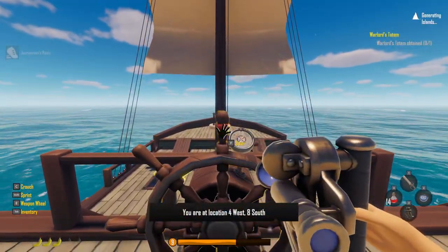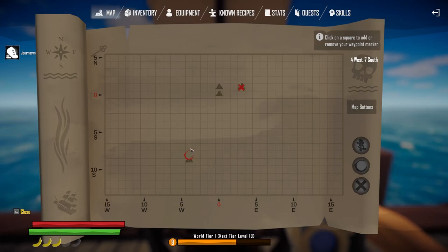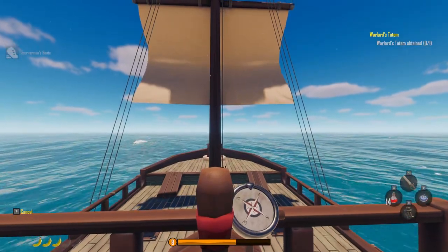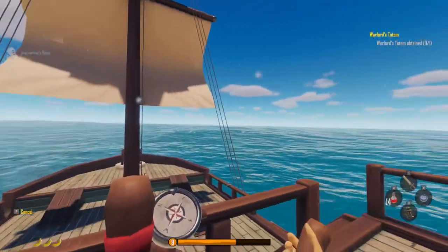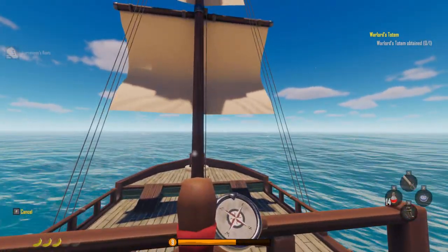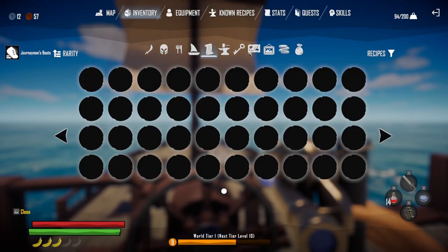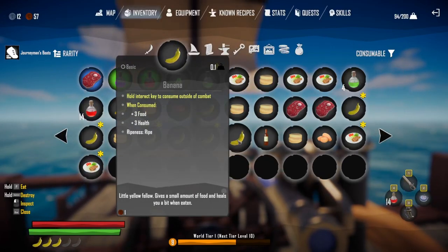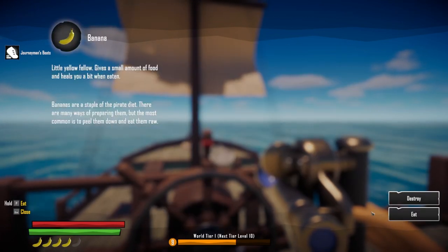Checking the map - we're at 4 west, 8 south. Section automatically updates. We need to head east-northeast. Hopefully we run into an island soon. Starting to get a little hungry so I'll have some food while we're drifting. I end up eating bananas because I just end up with so many of them.